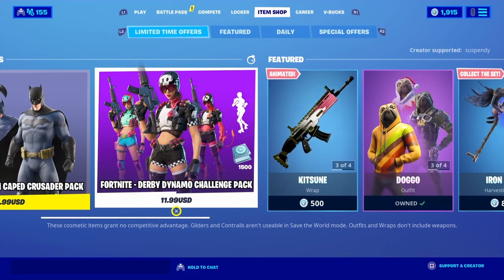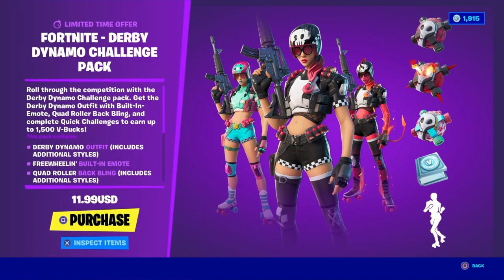There is this awesome new bundle, it is only $11.99 — the Derby Dynamo. You get three styles to the skin, three styles to the back bling, there's a built-in emote, and you can get 1500 V-bucks.